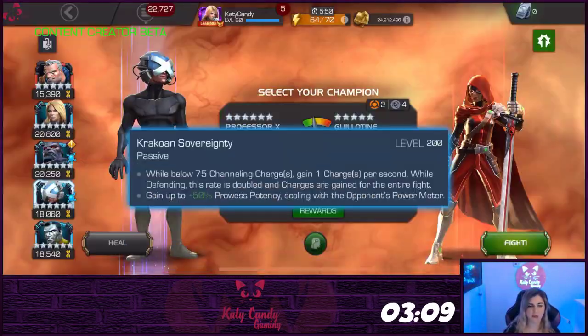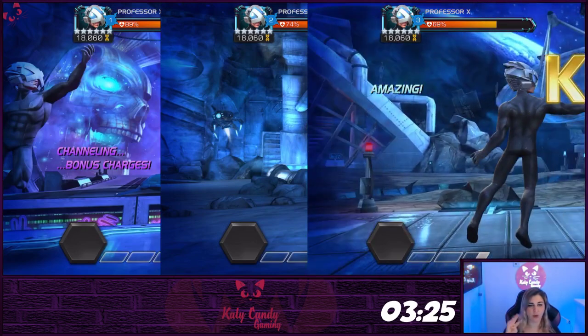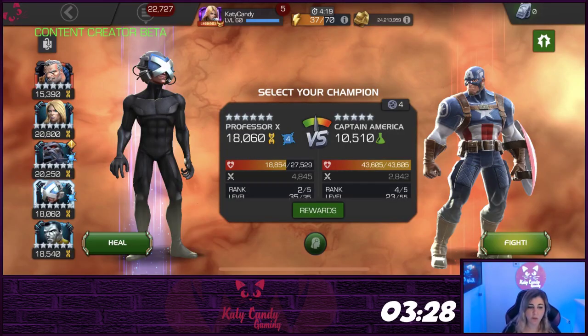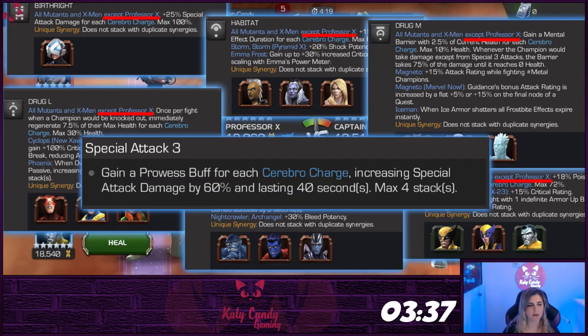Professor X's signature ability allows him to gain one channeling charge per second until he hits 75, and as mentioned, ups the prowess potency by 50% based on your opponent's power meter for harder-hitting specials. He gains one Cerebro charge every time he wins a fight, up to four, represented by his persistent charges. These work mostly with his synergies by boosting the effects of other mutants and X-Men. Unfortunately, they do not do much for him except that after his special three, he gains a prowess buff lasting 40 seconds and increasing special damage by 60% each.